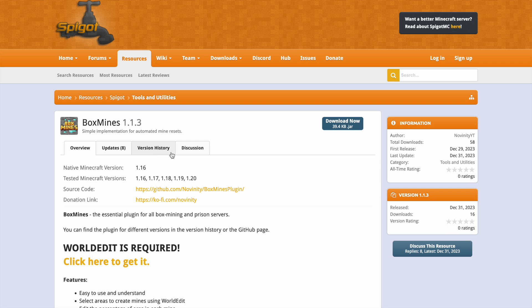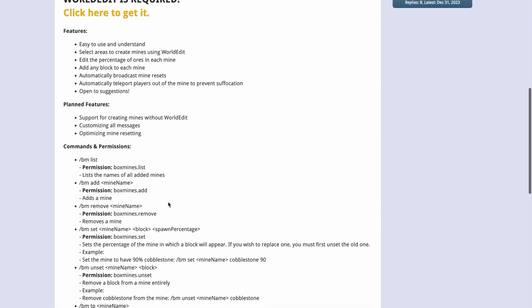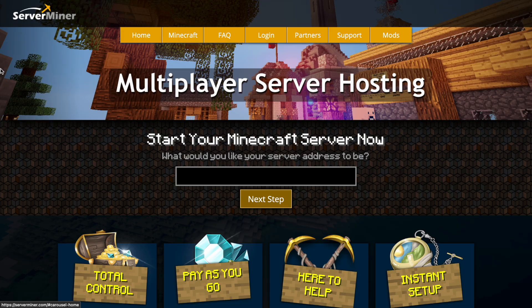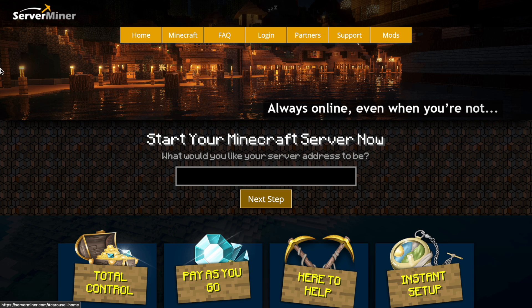Here we are on the Spigot page — you can see it's updated from 1.16 to 1.20. Make sure you have WorldEdit, and down here we have the commands and permissions. It's super easy to use and it's very lightweight. But if you need a server to host it on, check out serverminer.com for the best and cheapest hosting around. That's it for me — subscribe, like, comment, and I'll see you next time.